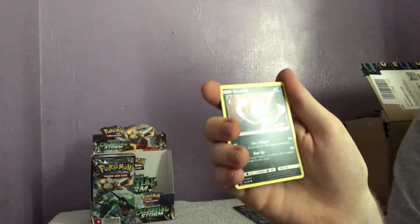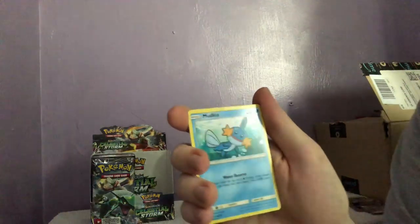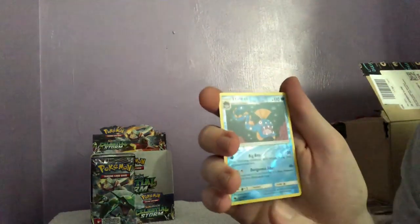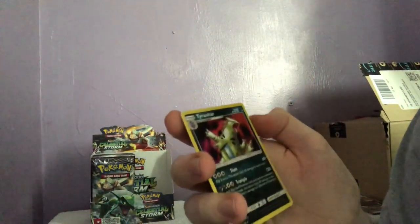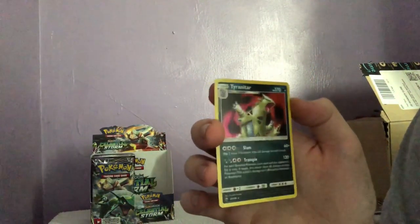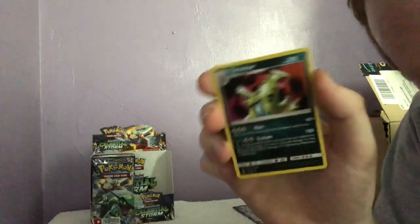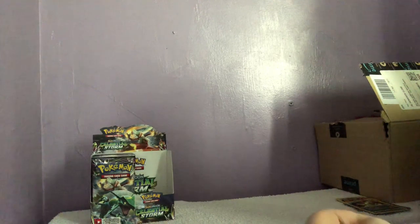I always hate seeing Surskit because he's everywhere — he's another garbage Pokémon. There are a lot of them because it's been 20 years obviously, but you'd think there'd be some design elements where they're just like 'nah, he looks crappy.' That is a hollow — a very weird hollow — a Tyranitar with very old artwork. This is our last pack, hopefully we get some last pack magic.